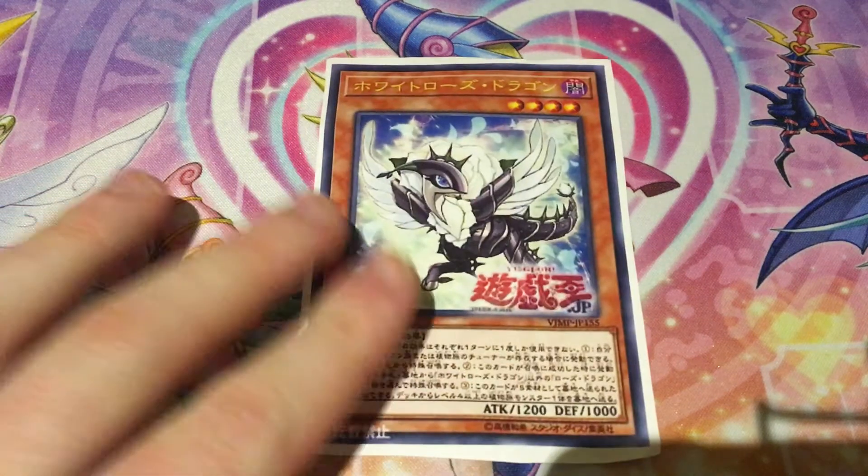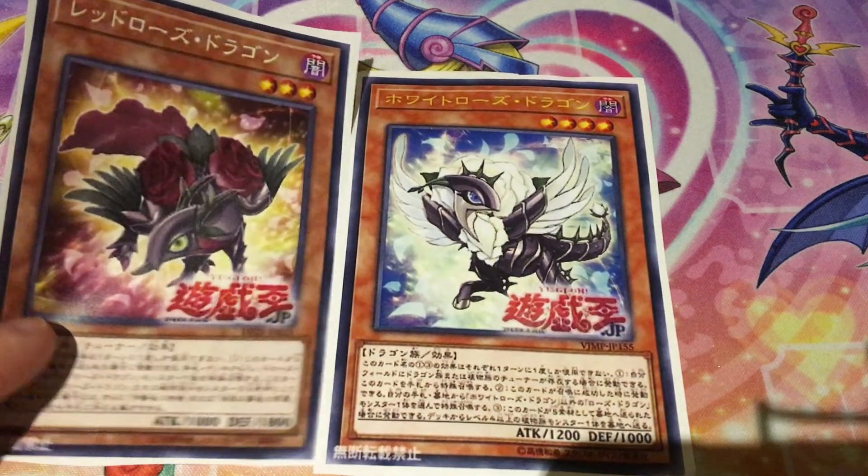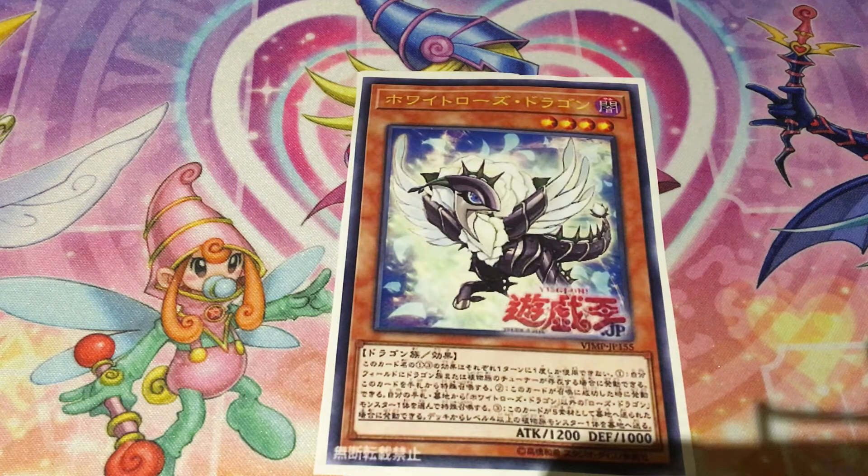The next card is not in the OCG pack itself — Konami could pull a Konami and make it a Jump Promo for us, meaning we'd have to wait to play this deck. White Rose Dragon is a Level 4 Dark Dragon with 1200 ATK and 1000 DEF. Her first and third effects are hard once per turn. If you control a Tuner that's a Dragon or Plant, she can be Special Summoned from your hand. When Normal Summoned, you can Special Summon a Rose Dragon monster from your hand or graveyard except herself. If she's sent to the graveyard as Synchro material, you can send a Level 4 or higher Plant-type monster from your deck to your graveyard, giving you fodder to banish for Black Rose Dragon's effect.